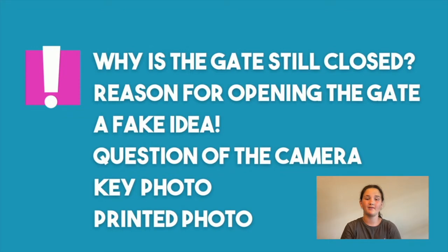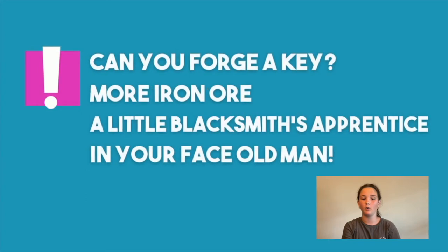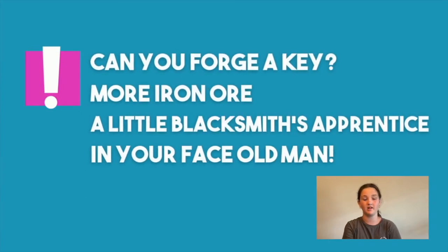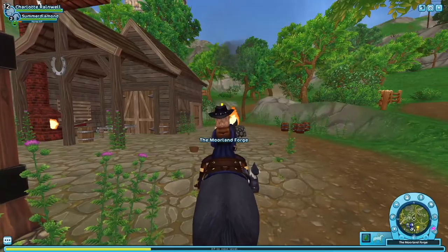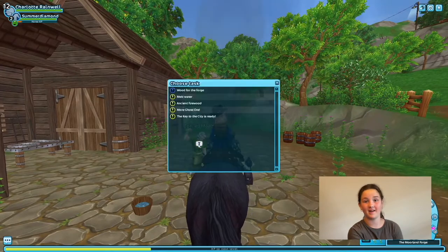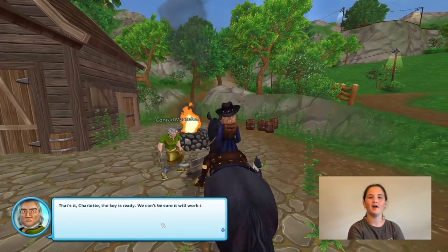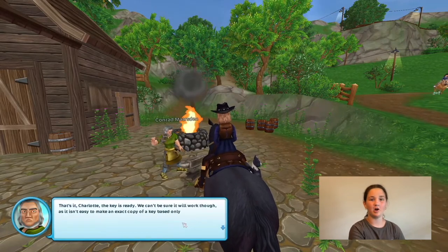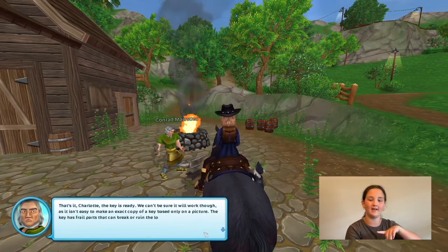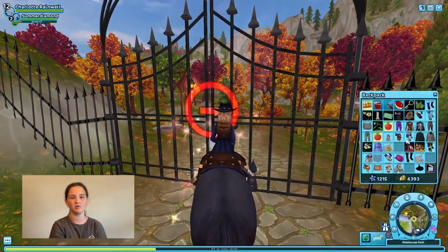After you've done the quest with Techno the dog, you are going to have to make a key. The quests are: you need to borrow a camera, take a photo of the portrait in the castle, and then ask Conrad to make a key. Also, there is a day blocker, so heads up. After you get the key from Conrad, you go to the Golden Hills Valley gate and then open the gate.